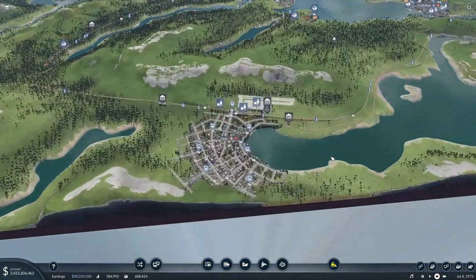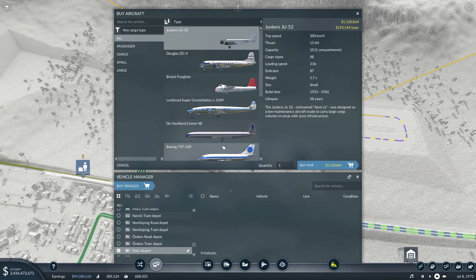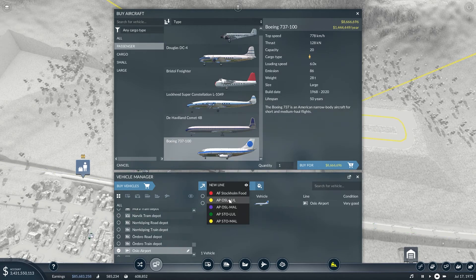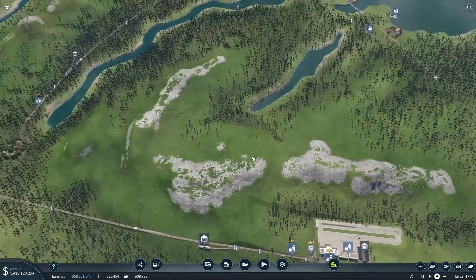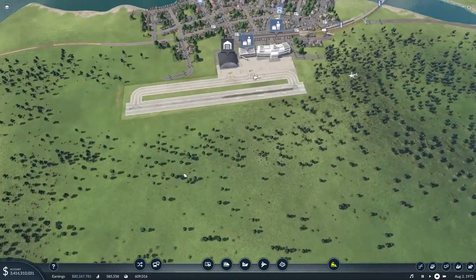Since all the infrastructure is already done, we can just add some planes on it. We're going to go with the Boeing 737. I'll add one on Oslo-Luleå first, and then we add one on Oslo-Malmö in the other direction.